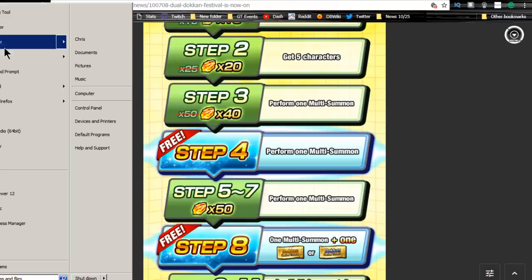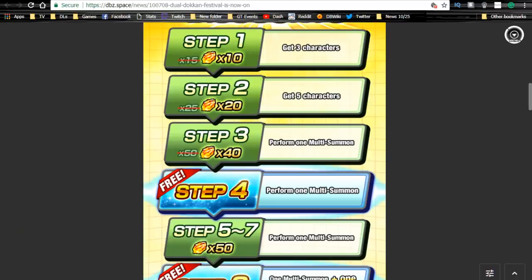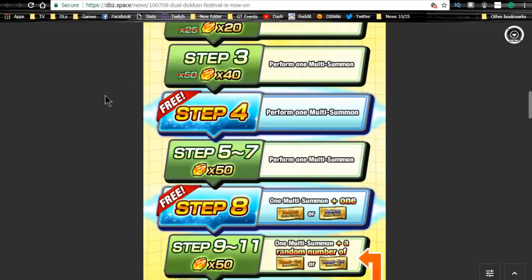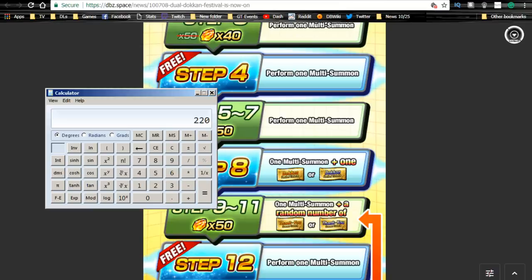Let's get the calculator out real quick. You're going to need 10 stones plus 20 plus 40, which is 70 stones, plus 150 for the next three. So you need 220 stones per banner in order to get to step eight. If you're looking for a guaranteed SSR for Janemba, you have to do 220 stones on the Janemba banner.